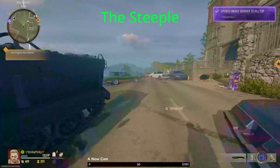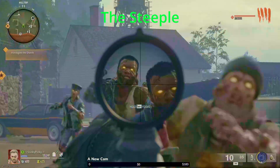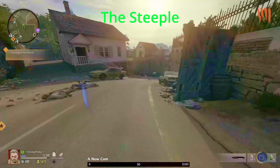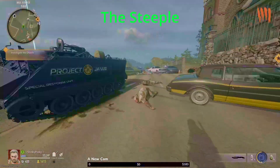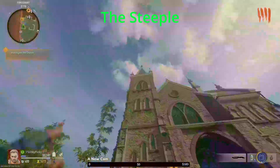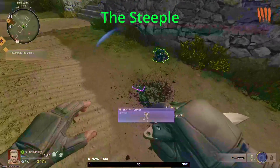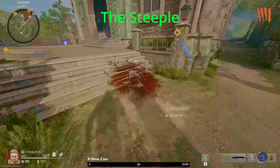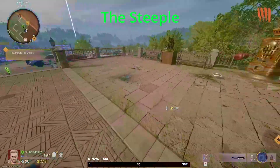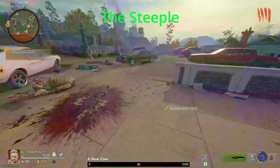Alright, so this next one isn't really a power-up — it's just something to help you get some extra points. What you want to do is run up here to the steeple, cook a grenade, and throw it up there. There's a little head up there and, as you can see, it'll be raining zombies. This drops points and also drops an instant upgrade tool.